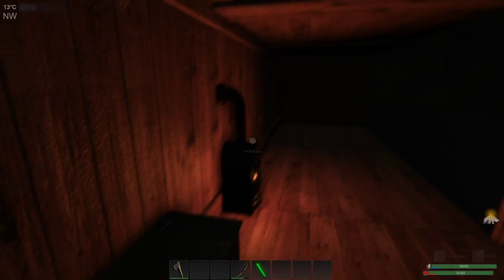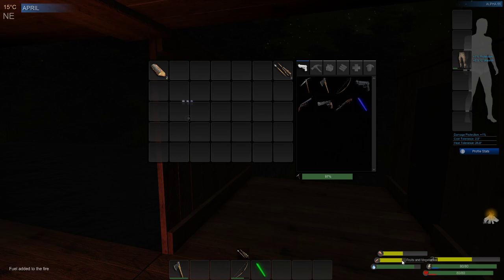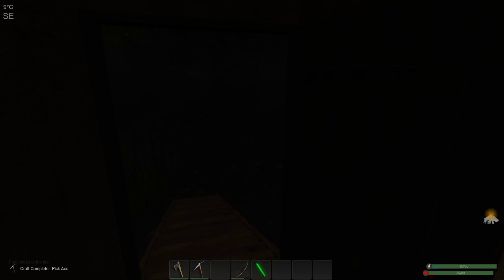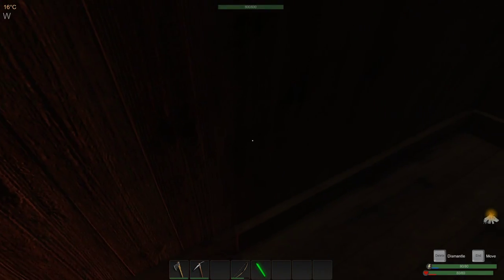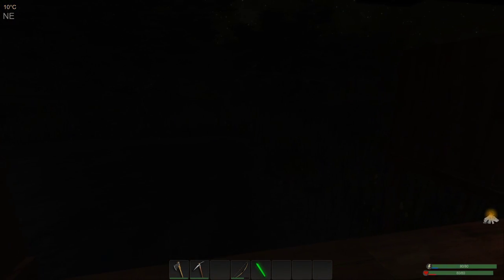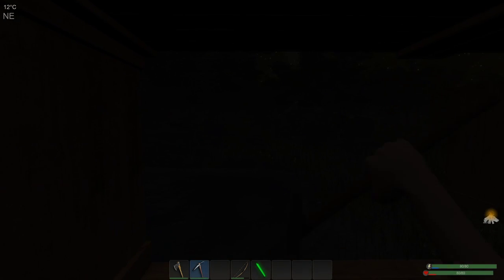As soon as it's daylight we'll go out and do what we need to do in the world. Fill that up with fuel. We should be fine for food and stuff when we go out. We got a door now as well, which we put in last episode, and as I say the base is definitely a lot better than it was.